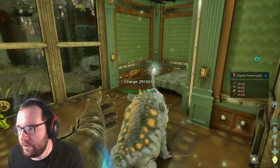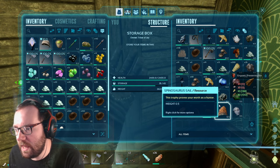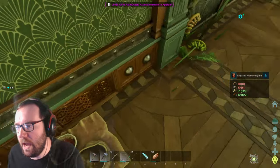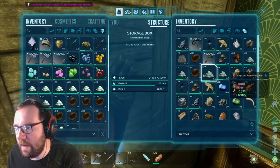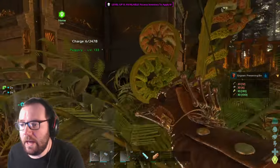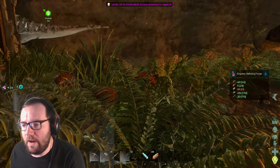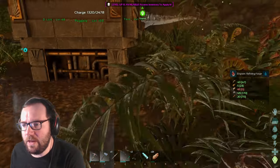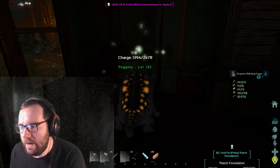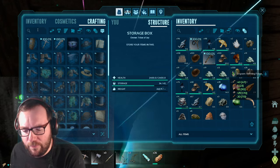Let's track what we need for the preserving bin: fiber, wood. Thatch is taken care of, wood is taken care of. We need a bit of stone and 20 fiber. Come on, give me fiber. A Moss Chops would make this a lot easier. We need 8 more fiber. There we go, we've got fiber for days. We just need some hide, which we should have plenty of. 90 hide. Let's get a refining forge going.